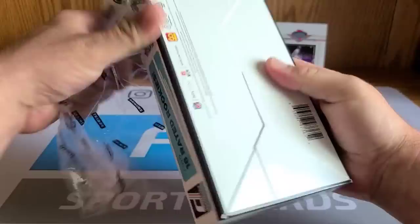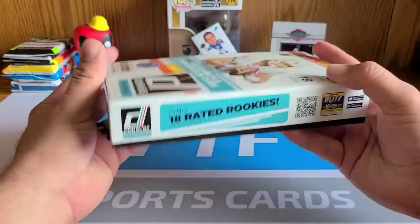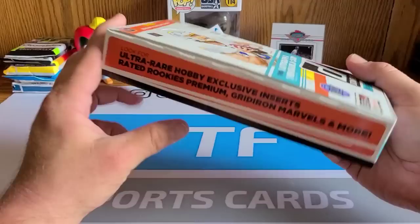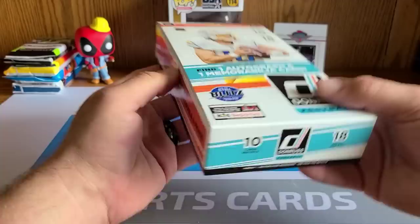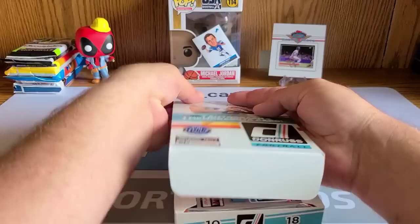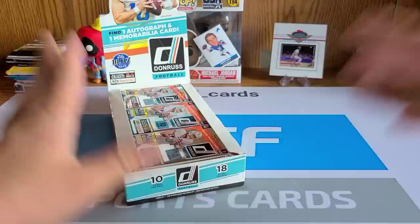I've got a hobby box of Donruss Football here, and I might be a crazy person. I know that retail is about to drop and I know that the pricing on the base rated rookies — which you get 18 of in this box — you also get 18 packs, so one per pack, 10 cards per pack. We're looking for hobby box exclusive rated rookie premiums, Gridiron Marvels, and more. Here's a list of your odds — you can pause it there. Not exactly cheap; I'd highly recommend going to your LCS because I got mine cheaper than online retailers and even cheaper than what Panini had it for.